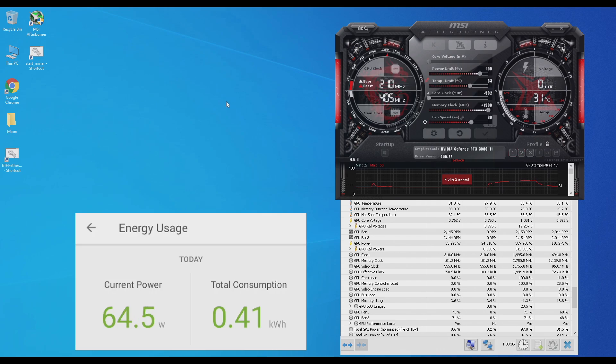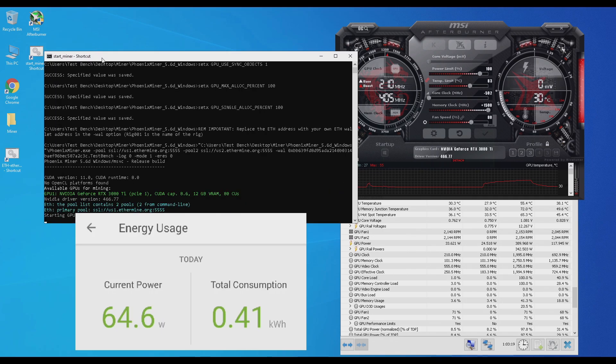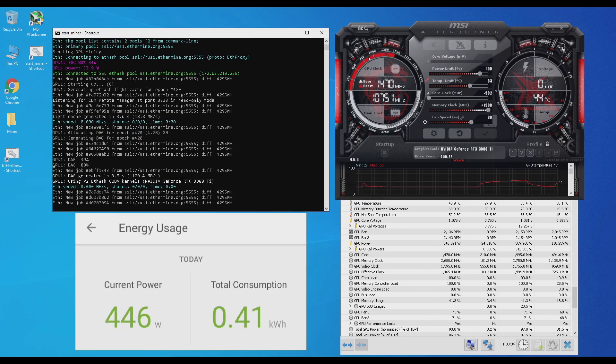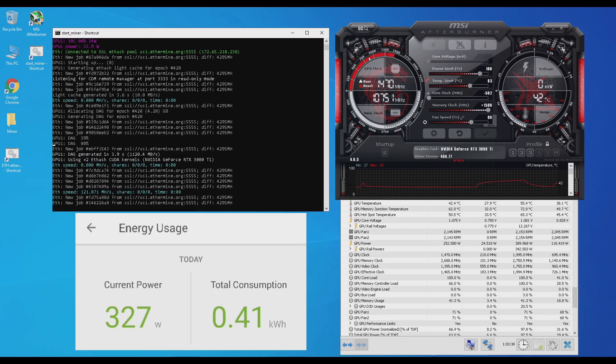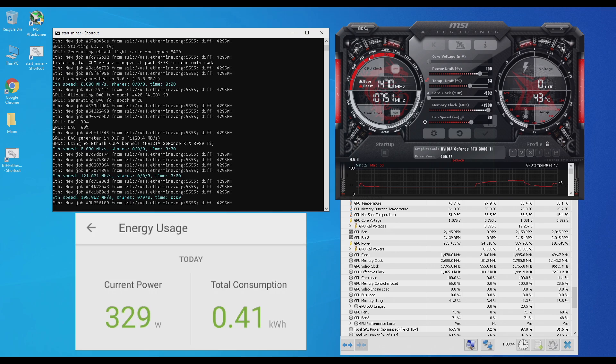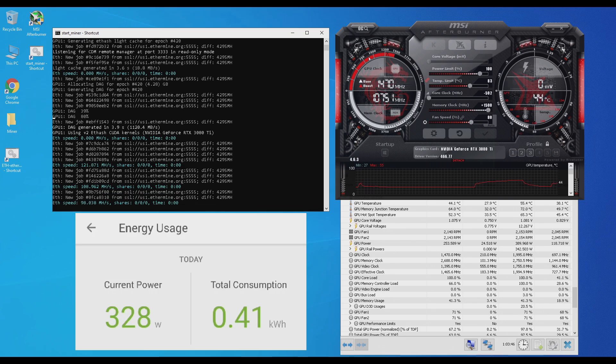Let's go ahead and run the miner, but then I'm going to drop the power limit to 50. With these overclocks but the power limit at 100%, you'll see that my hash rate is starting at 121 mega hashes. But then because of the hash rate limiter, the hash rate is decreasing.